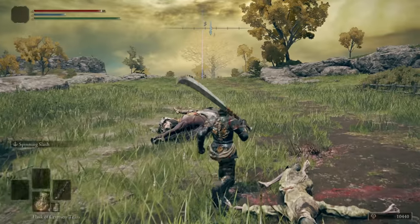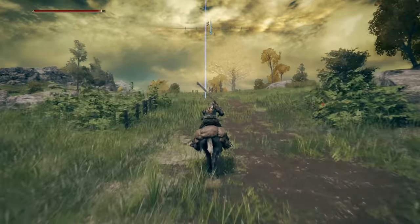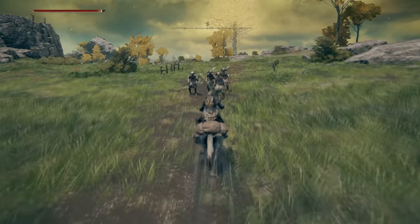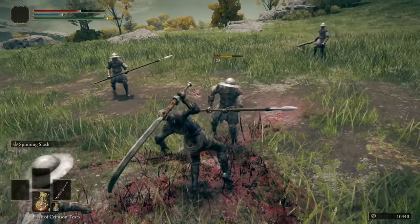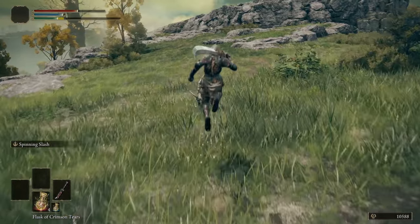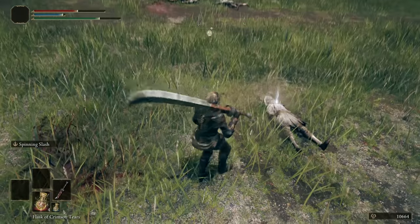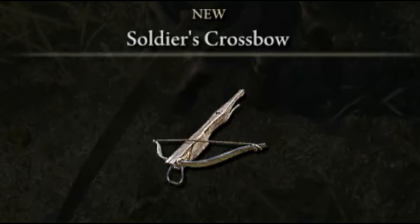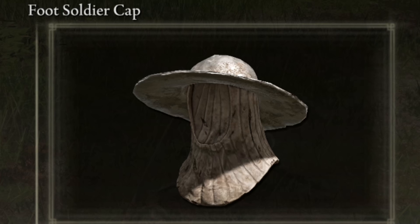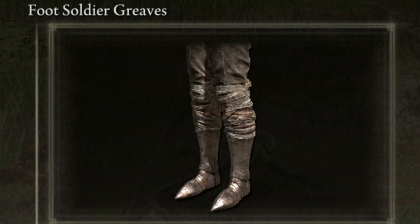There's one more aristocrat armor set to show you, but first we're going to head south — retracing our steps — where you'll see the soldiers we ran past earlier on the road. The guy with the crossbow has a chance of dropping a crossbow or bolts. All the other soldiers have a chance of dropping the foot soldier armor set, including the foot soldier cap, foot soldier chain drained tabard, foot soldier gauntlets, and foot soldier greaves.